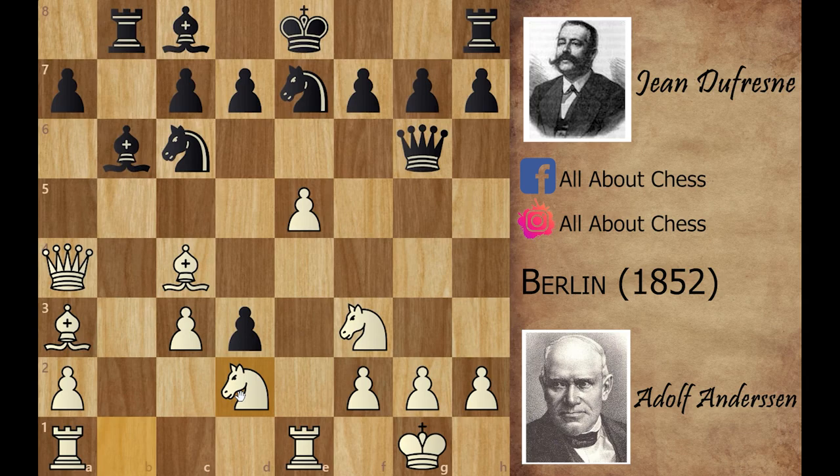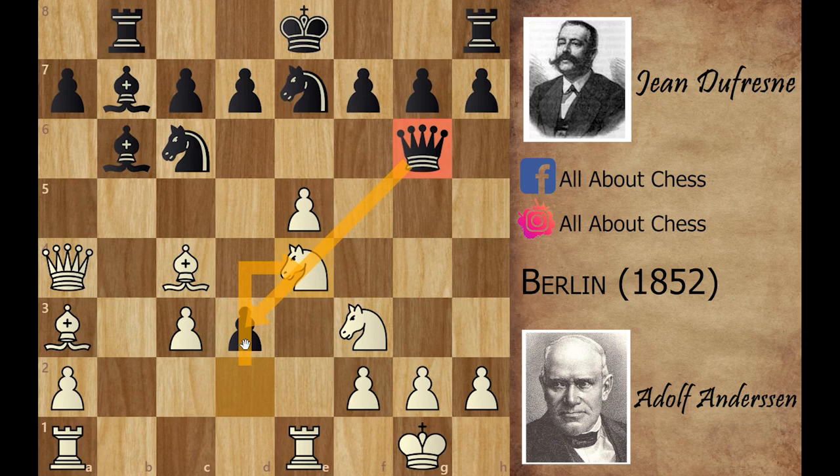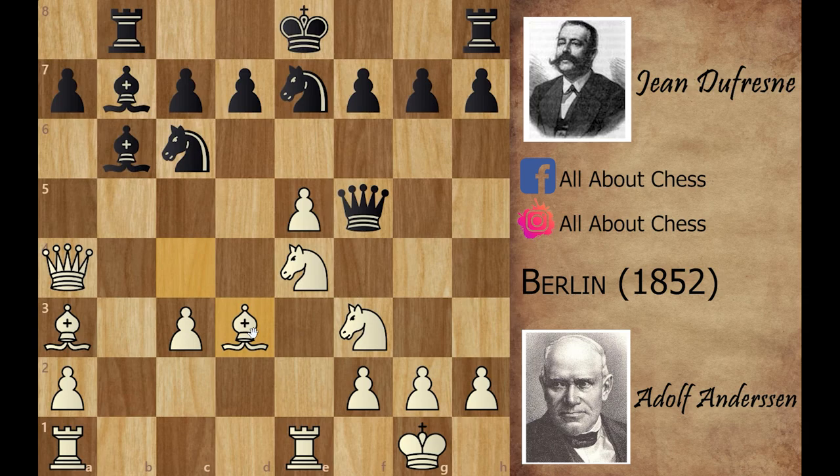White played knight b to d2 developing his last minor piece, and black developed his last minor piece with bishop to b7. White continued with knight to e4, developing the knight to a very powerful square and also stopping the queen from guarding the d3 pawn, meaning on the next move white can play bishop captures on d3. Black played queen to f5, which is a mistake with no clear valid reason.